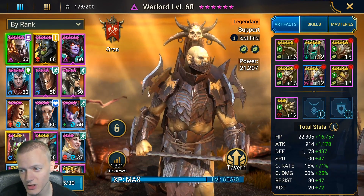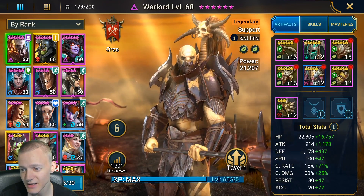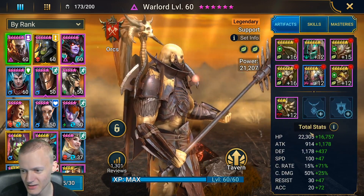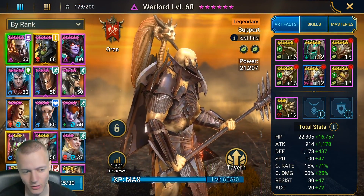So this is their Warlord, which they have 147 speed on — a good amount of health. He's looking kind of cool. Isn't the Warlord like based? Yeah, attacks all enemies with a chance to put people's skills on cooldown. Accuracy on them is nice. He's cool.